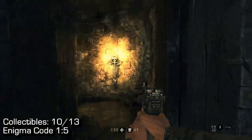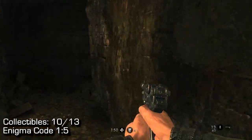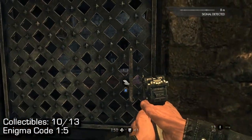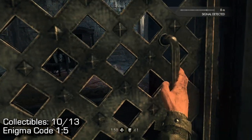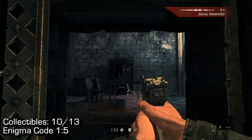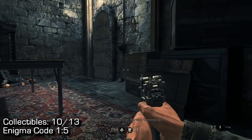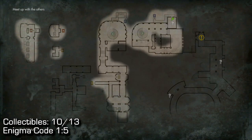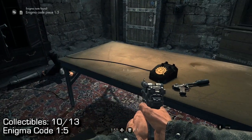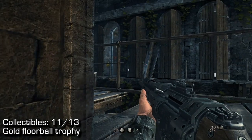Go up the stairs and follow the little hallway — you can't really screw up once you've activated the trap door. Watch out: there will be a guard inside this room. If you crouch and sneak he will not hear you — unfortunately I ran and he did see me, so just kill him. You will find Enigma code 15 in the room directly in front of you on the table. I've shown you the map if you're a little confused as to where I am.